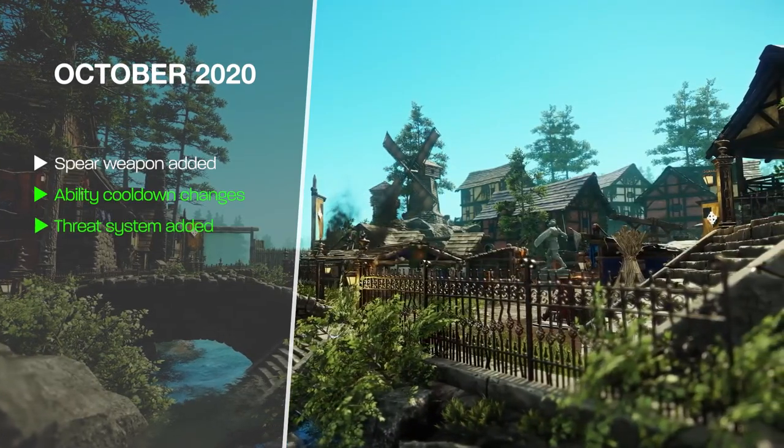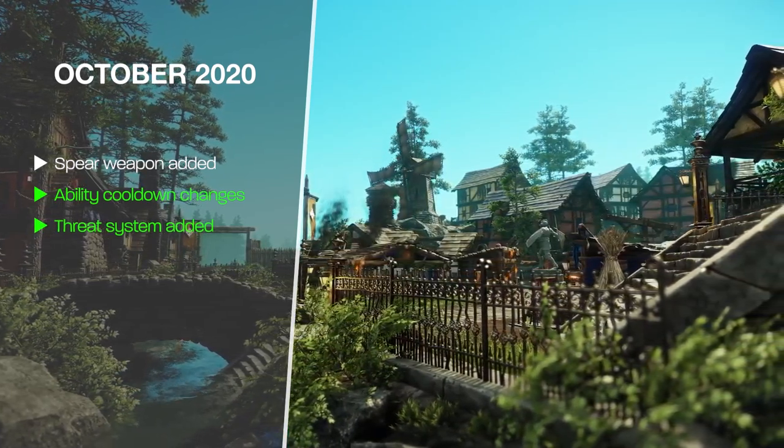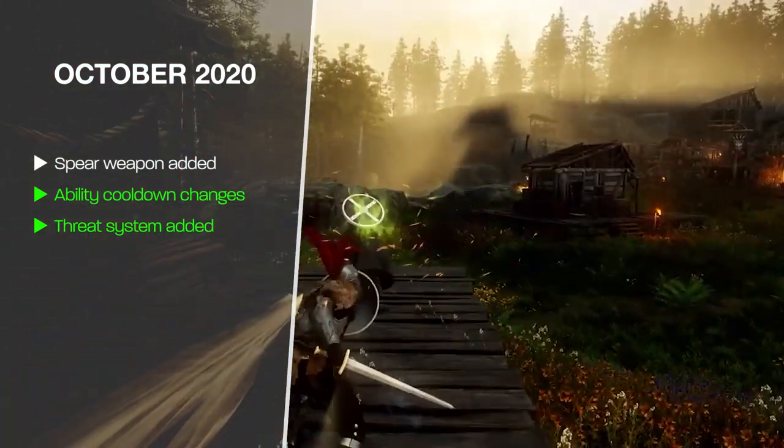During this month, a threat system was also added to the game. It's pretty basic in this form, but it gives us the idea that we're going to start to see tanks appear in New World, with people now being able to generate threat against specific enemies.